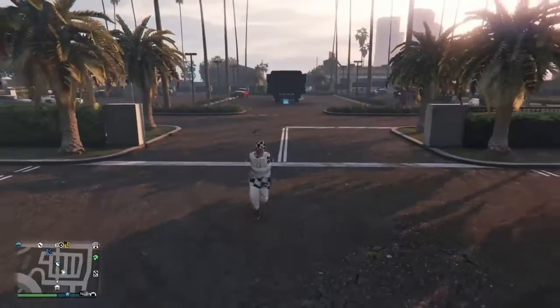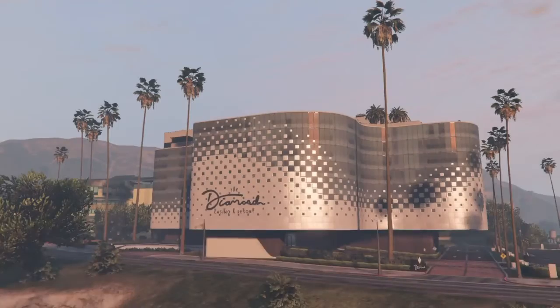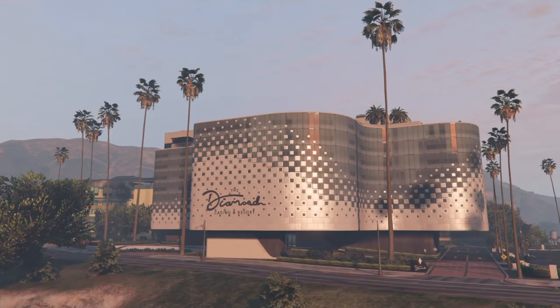Make sure your oppressor is in the back of your MOC and you want to run inside to your casino garage. There is a bookmarked job – I will put it in the description – and if you go onto your interaction menu, onto map blip options, and put on all of your jobs to show, it will pop up.